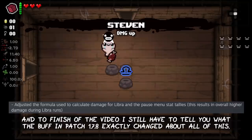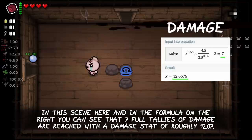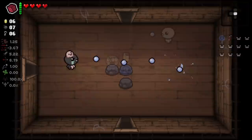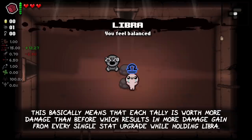To finish off the video, I still have to tell you what the buff in patch 1.7.8 exactly changed. In this scene and in the formula on the right, you can see that 7 full tallies of damage are reached with a damage stat of roughly 12.07. The buff to the Libra item is quite simple — Kilburn adjusted the tally formula of the damage stat. 7 tallies were worth just 9.5 damage prior to the patch instead of the current 12. This basically means that each tally is worth more damage than before, which will result in more damage gained from every single stat update while holding Libra.